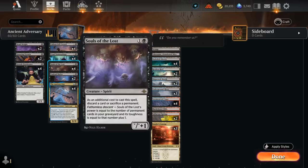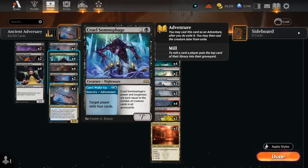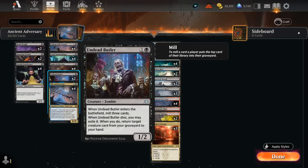Souls of the Lost is going to get pretty big pretty quickly since we have a few ways of milling ourselves besides Vermin. We can mill 4 cards with the Somnophage's Adventure. Somnophage only counts creatures in all graveyards as opposed to all permanent cards, so it's usually going to be a bit smaller than our Souls of the Lost. There's also Undead Butler which mills 3 cards when it enters, and when it dies we can exile it and return a creature from our graveyard to our hand.